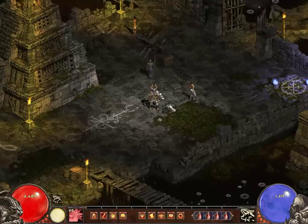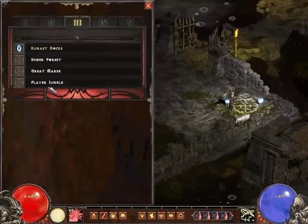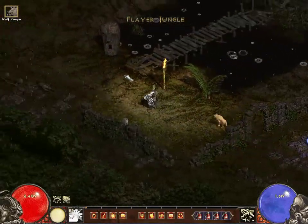The Death Projector can be found in Act 3, in the Proving Grounds, in the 3rd level of the Swampy Pit dungeon. The Swampy Pit entrance is always right next to the Flare Jungle waypoint.